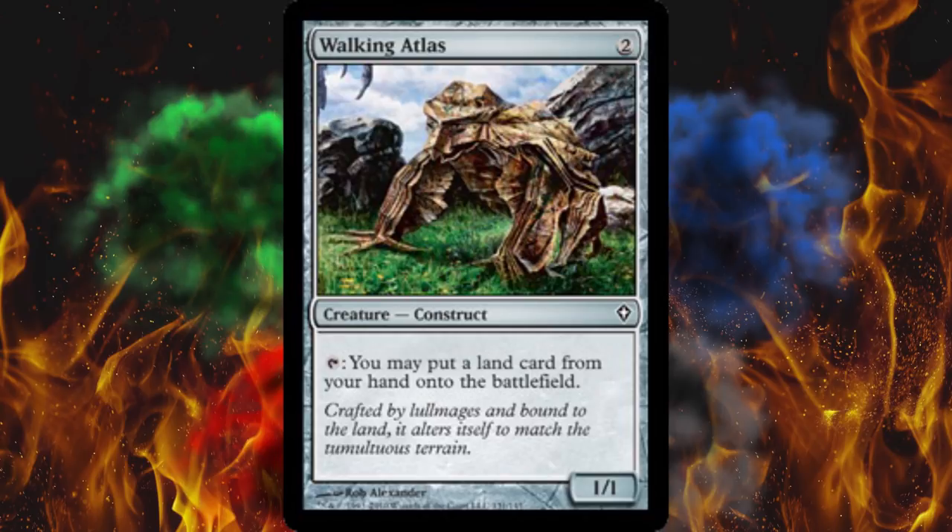Walking Atlas is amazing because it's colorless, so you can put it in absolutely any deck, and it only costs two. It is a 1/1, but are you really going to use it in combat? Probably not. You can tap it and it says you may put a land card from your hand onto the battlefield. The whole Zendikar block's big thing was landfall, although it was a slightly different version. Cards that let you play two lands per turn are awesome. Cards that drop lands from your hand or library into the field are awesome.